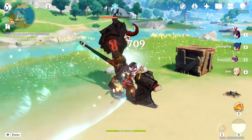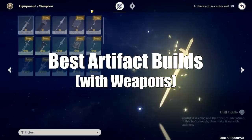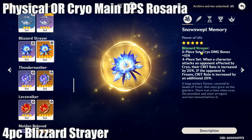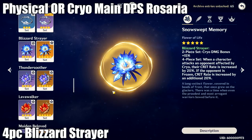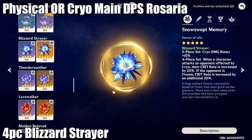Rosaria is super flexible and can fit a ton of different teams and roles, so I'm going to show you the best builds for main DPS, burst DPS, and cryo application and support. We're going to start with main DPS. If you're running main DPS Rosaria, Blizzard Strayer is amazing. It provides an absurd amount of crit rate if you run a freeze team, and even if you're not running a freeze team, it's going to give you a 20% crit buff whenever enemies are affected by cryo.